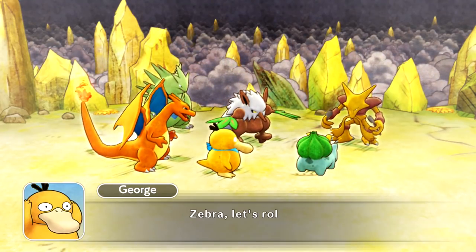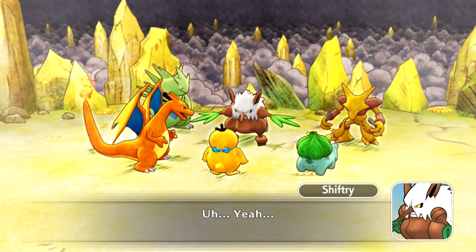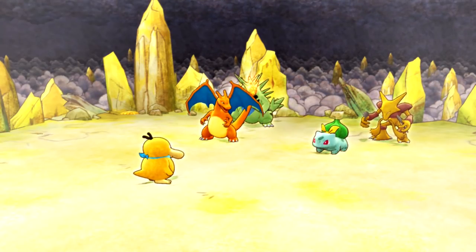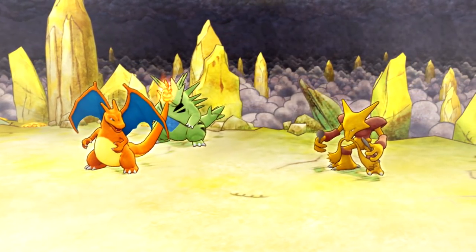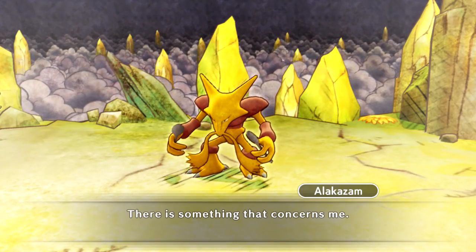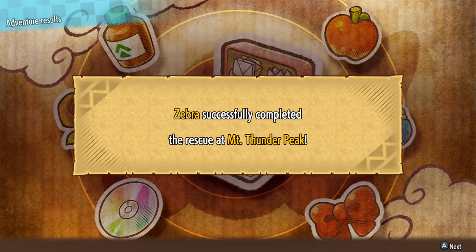We should go see Xatu. George says: let's roll — we're going to the Hill of the Ancients. There's no time to lose. Alakazam adds quietly: 'I know something concerns me, but it should go unspoken for now, for their sake.' That doesn't sound good. Zebra successfully completed the rescue at Mount Thunder Peak. We get a rainbow gummy as a reward. The items have been sent to storage. There are no camps for Dunsparce, Cacnea, Tauros, or Growlithe, but we get coins — 480 for Dunsparce, same for the others. Gligar goes to our camp — very happy about that.